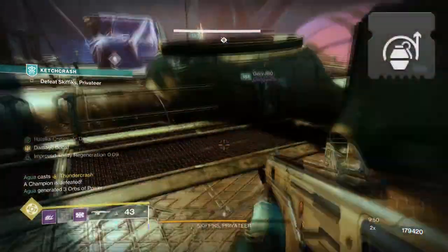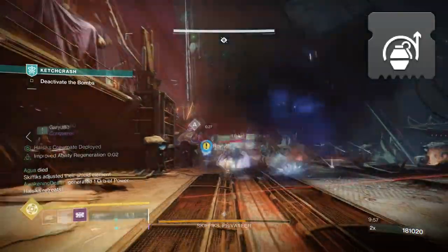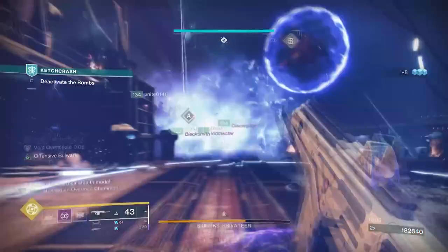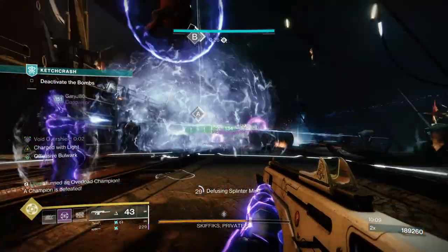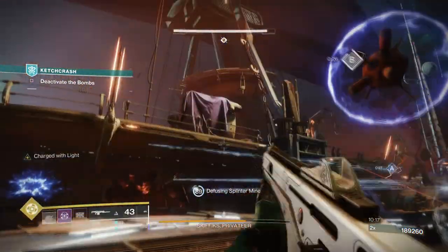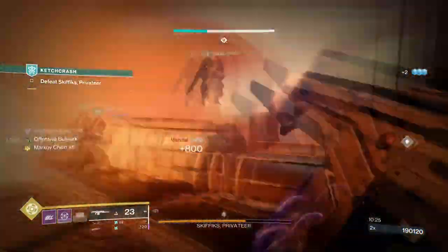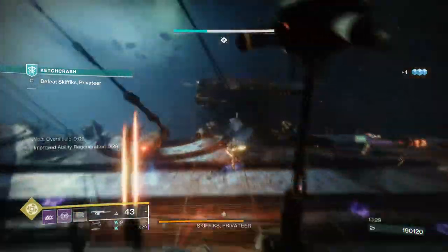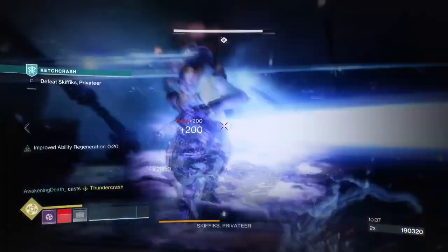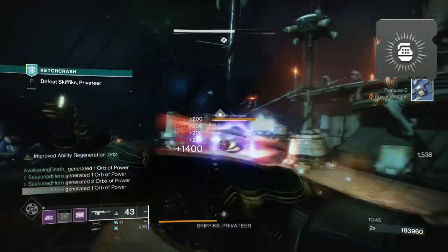I would highly recommend you add on the Impact Induction mod so that every time you melee someone you can get grenade energy back, and you'll be making full use of it via this build. I would then increase your melee stat to 80-100 if you possibly can and reduce your grenades down so you don't have to worry so much about the rest of your stats. Your Discipline should stay at 90-100 unless otherwise, as I don't intend to use additional grenade-based mods or perks to sustain it. If you find that you'll be using grenades more to proc wells, then go ahead and swap out the Melee Wellmaker mod for the Elemental Ordnance mod instead.